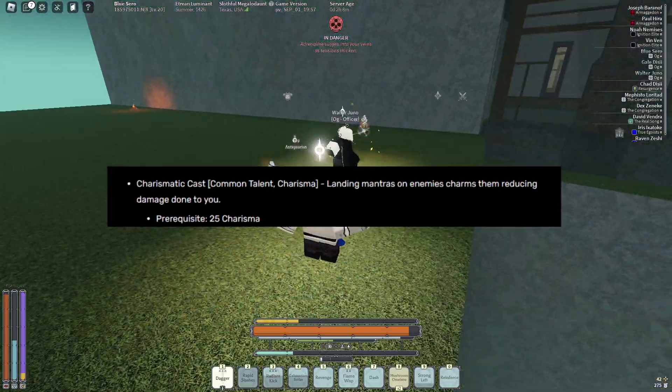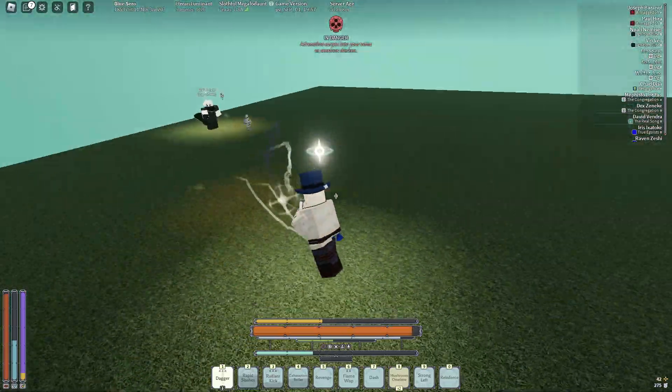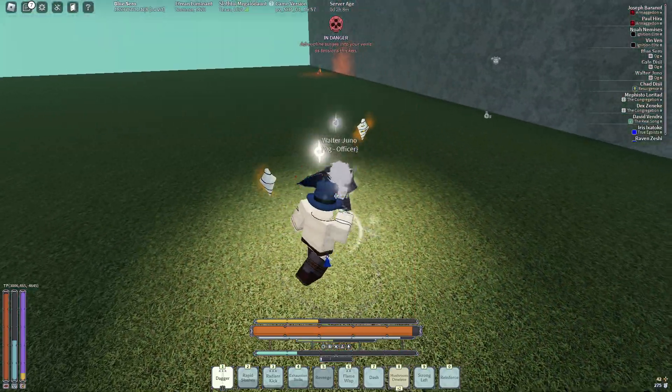First: charismatic cast. This talent makes enemies do 10% less damage to you when they are charmed, which is really nice.